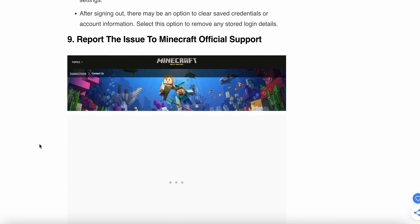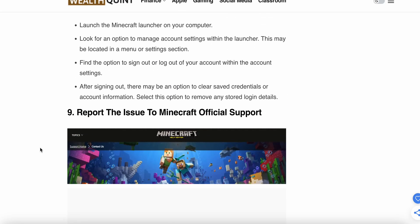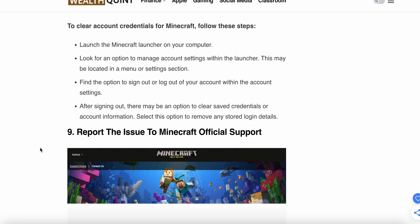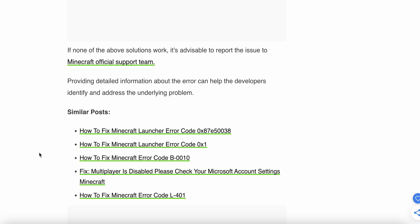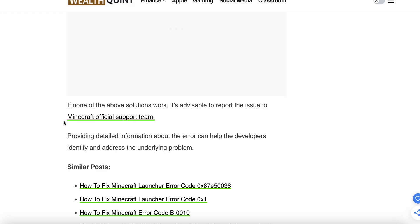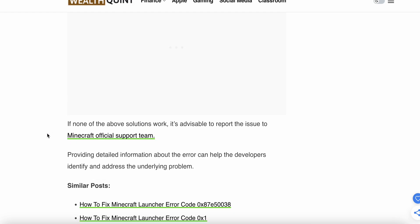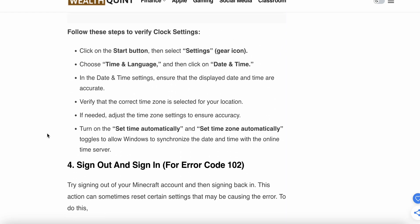The ninth and final step is to report the issue to the Minecraft official support team. If all other steps are not working, contact the Microsoft team as a last resort. They will provide a better solution, and providing detailed information about the error can help the developers identify and address the underlying problem. You can click the link to go directly to the Minecraft support page. Thank you and have a nice day — subscribe to the channel for further information.